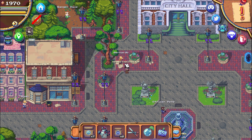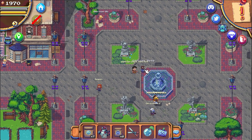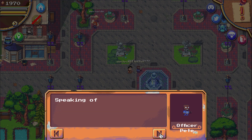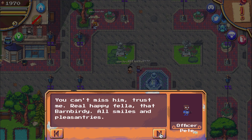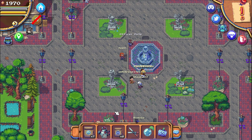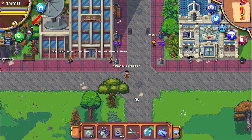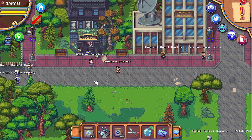The next step in this quest is to go to Officer Pete. Go back to the fountain and talk to this guy. You can read everything if you want, or you can fast forward. From what you read, you have to go all the way down and all the way to the left, where you'll find Officer Barnberg. When I talk to this guy he has a lot of story — you can read all of it if you want.